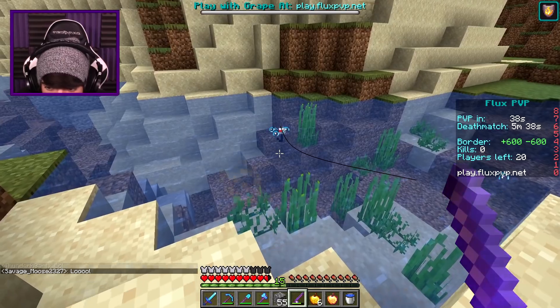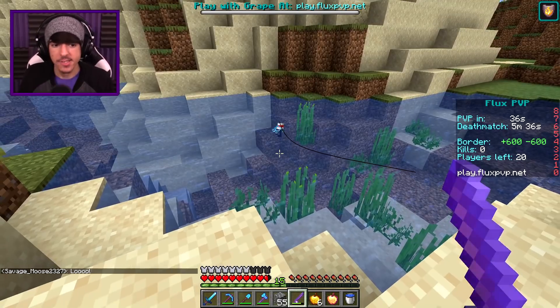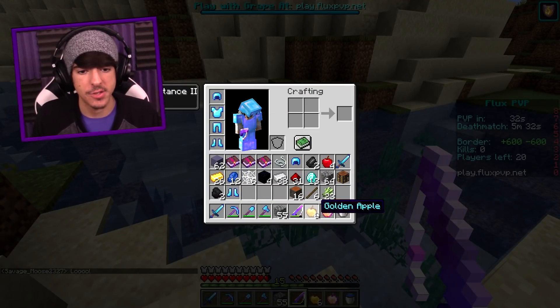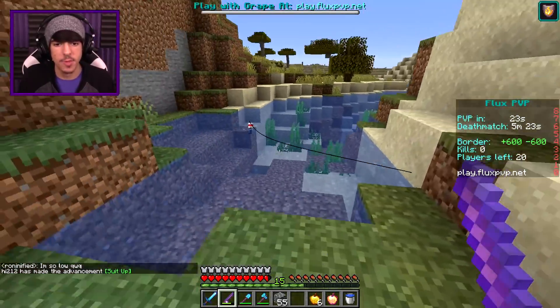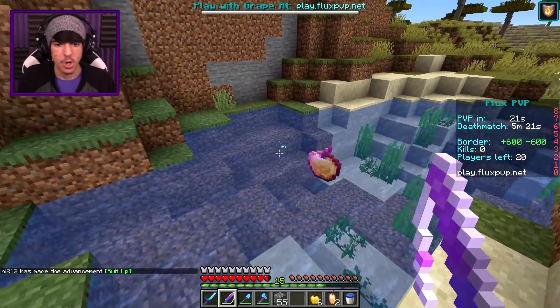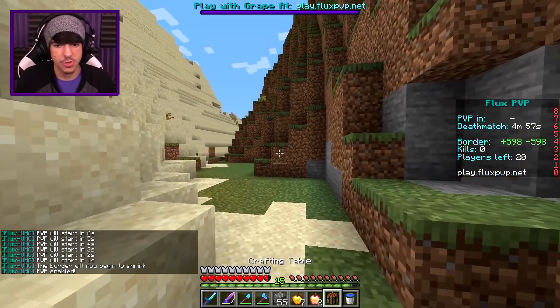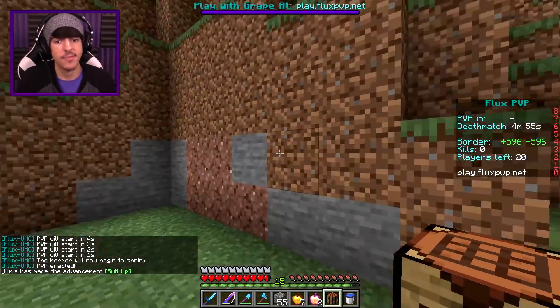All we need left is to catch ourselves a nice shiny pair of leggings. We're going to get some leggings and we'll wear them and play. Yes, I called it — so easy! I just got those leggings right on me. Give me that notch apple and we'll be good to fight. Boom, I caught it — it's just so easy. I guess we could try and make a Fire Aspect 2 sword if we combine these; I think I have enough levels.